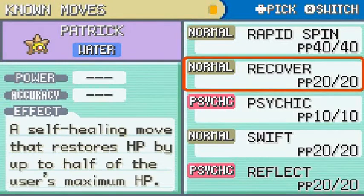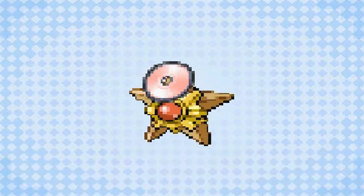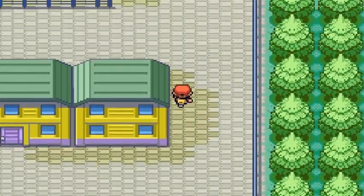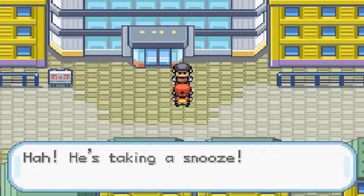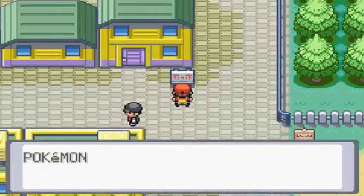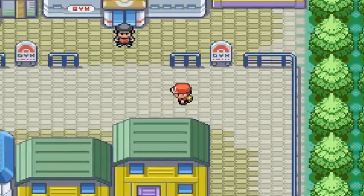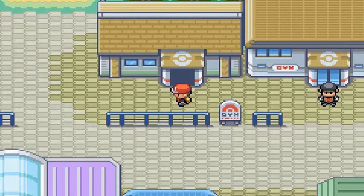So we taught it two new moves. Now we're in Saffron City — we don't really have to do anything here just yet. We saw a Team Rocket member and this guard is just snoozing. We could actually go into the Silph Co. right now to check out what's going on, but we're not going to do that. Since we got ourselves a new Pokemon in Patrick Star, we're going straight to the Fighting Dojo. Within the Fighting Dojo we can actually get a reward Pokemon.